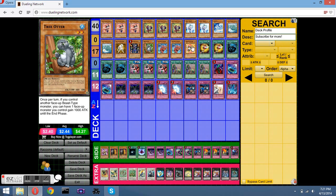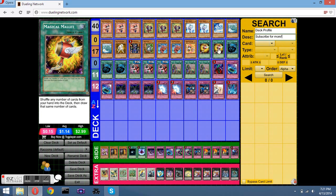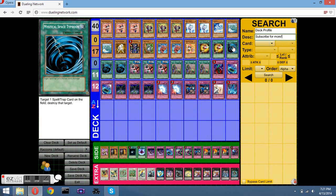Tree Otter is just great. Blind-Eye Kitten — another Beast target. I play two Magical Mallets in case I get dead cards. Three MFT. Spell cards — get rid of them.